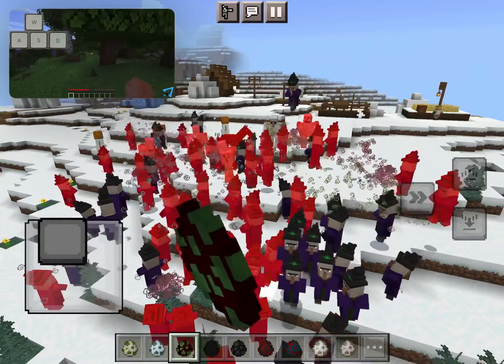Left Click is the Attack and Destroy option. Holding down Left Click on material will cause you to destroy or mine the material. Some materials can only be harvested or destroyed by certain items.